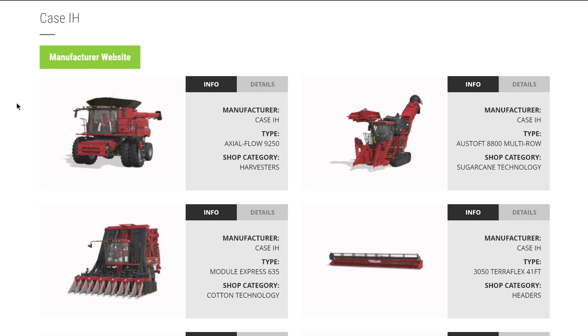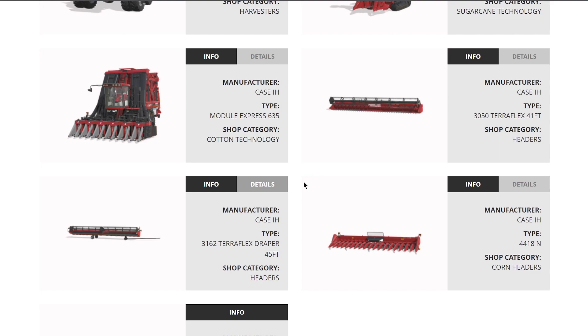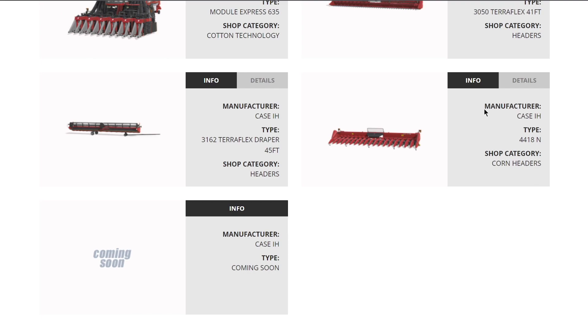From Case IH, I'm happy to announce they've added the Axial-Flow 9250. We knew about the sugar cane and cotton harvesters and the 3050 41-foot header, but they've also added the 3162 45-foot TeraFlex draper and the 4418 - an 18-row, 10-meter corn head. That 10-meter working width on a Case IH branded corn head is insane - you guys are going to love that.